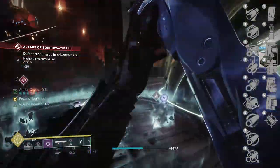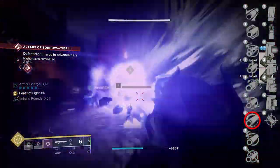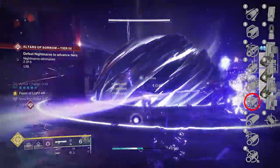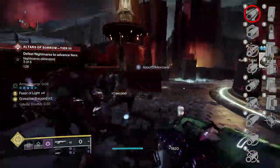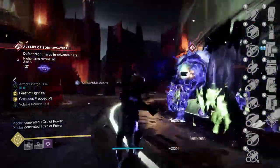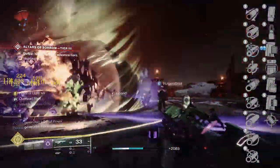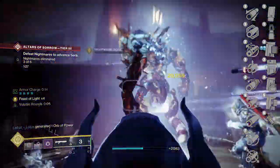For barrels and magazines: if you want to take this into PvP, I would suggest Hammer Forge to increase range by 10. You also have Full Bore, which increases range but hurts stability a little, and Extended Barrel, which increases range by 10 but hurts handling. Out of those three, if you want a range booster, go with Hammer Forge, though Full Bore or Extended Barrel are still good options.